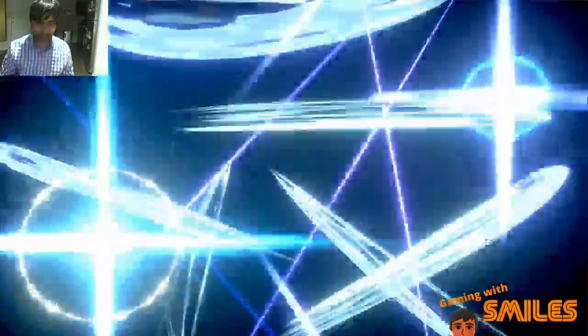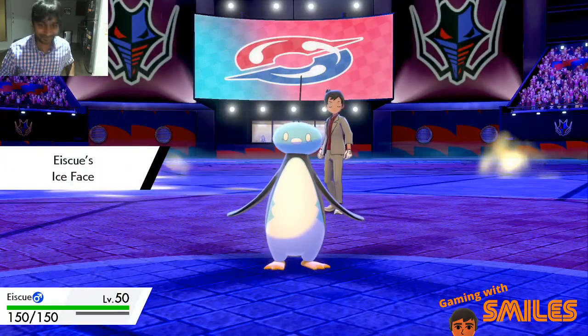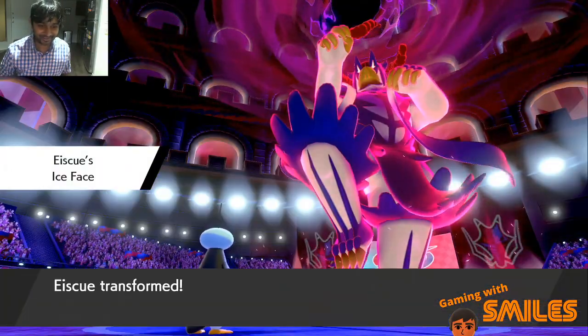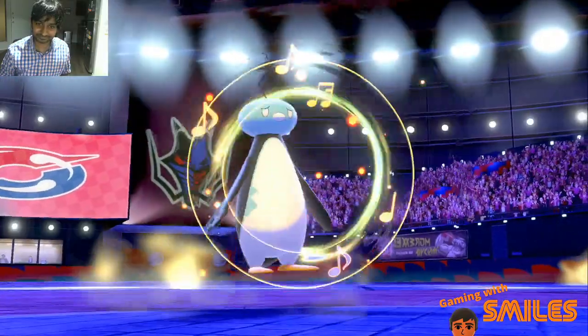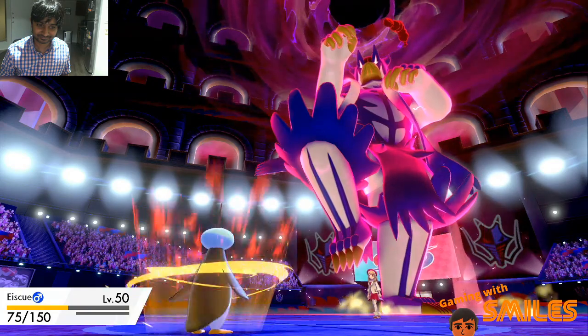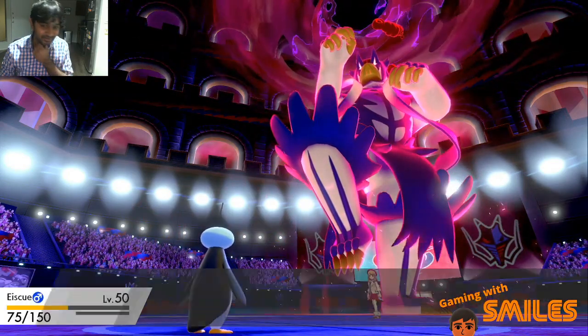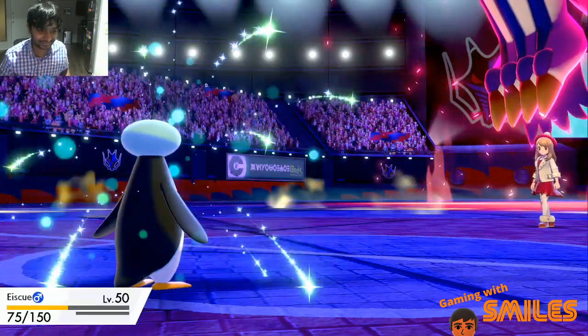Wait, does Rapid Flow go through? Nope, I get my ability still — totally fine. SQ gets the Ice Face. I reveal myself and I get to set up the Belly Drum, cutting my own HP. Magic Room — great timing — and I get the Sitrus Berry right when I needed it.